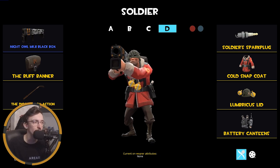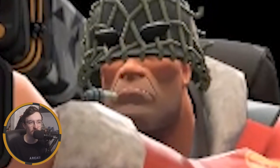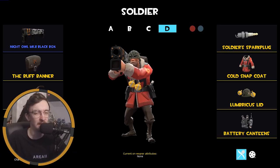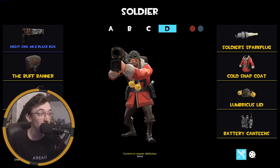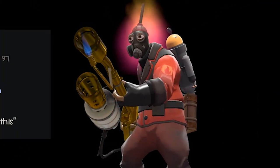Sometimes I'll switch out the banner for the Conch or Backup depending on what the mission requires. I've got a little robo cosmetic in there. I'm happy with these loadouts, though I'd like to experiment with more weapons. I haven't played Pyro much this year compared to other classes — we've got the Australium Flamethrower with only 97 kills. We'll work on that in the new year.